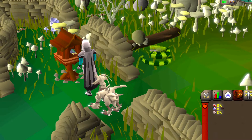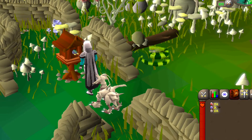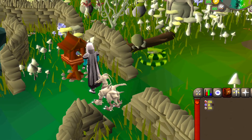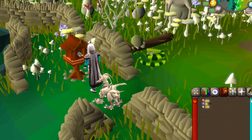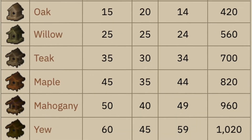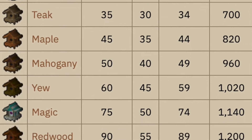Birdhouse trapping is a hunter technique used to catch birds. With this technique, the player sets up birdhouses on Fossil Island and fills them with seeds. The player then has to wait around 50 minutes for the birdhouses to passively fill with birds. You can set up a total of 4 birdhouses on Fossil Island, ranging from regular all the way to redwood.